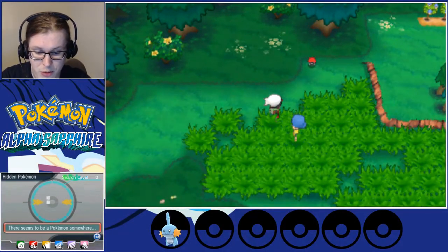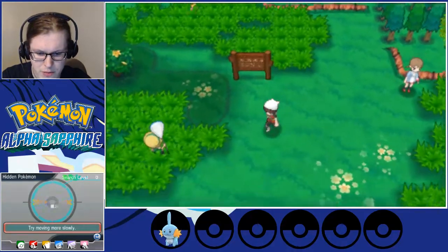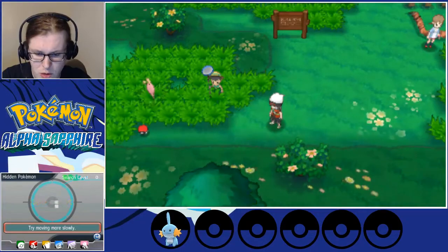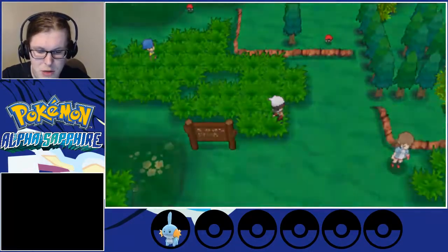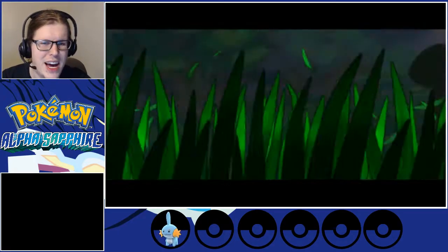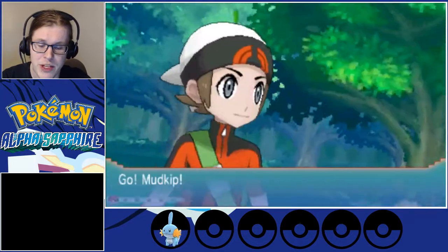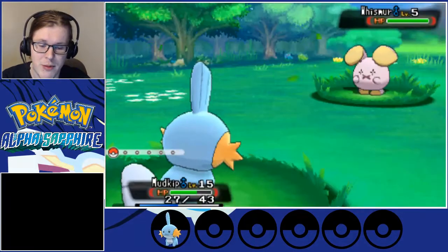What does it look like? It is a Pokémon we've never seen before — it's a cute little Skitty. So we've got a lot of trainers here in this room. Let's start taking them out after we run from this fight. We do not need to fight a Whismur — that's going to be a pretty recurring theme around here.